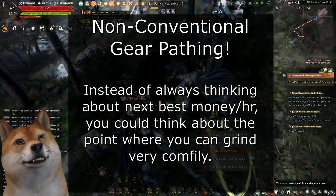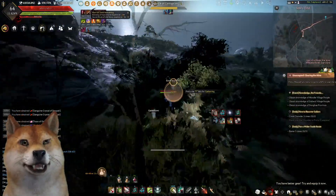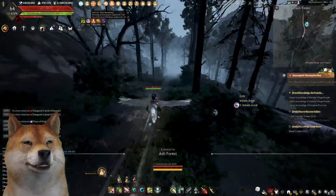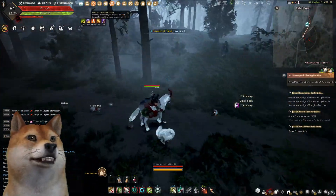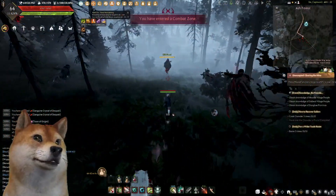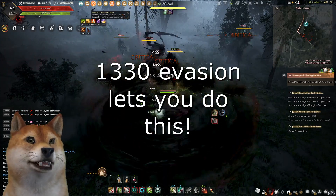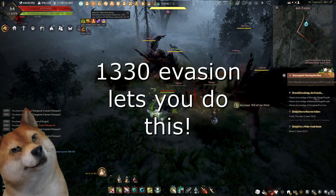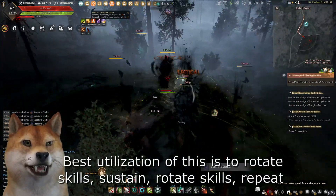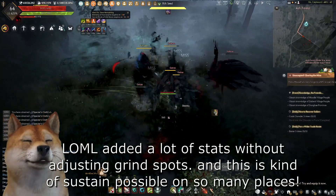It doesn't just apply to mid-game or just-out-of-season spots either. You can really push this to the extreme and go to places like Ash Forest. I don't think many people would consider Ash Forest a comfy grind. It's seed night time so it's a little scary — but it's not like we break crystals when we die anyway. Once that green monster starts slowing me this gets a little more dangerous, and I know this because apparently I've done this before.